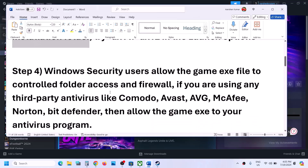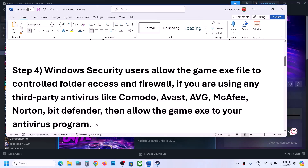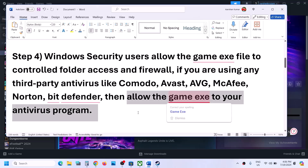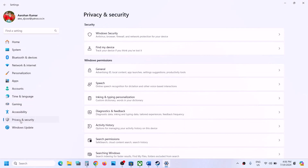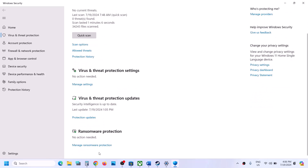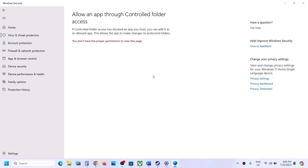The next step is to allow the game EXE file in your antivirus program. If you have any third-party antivirus like Avast, Norton, Bitdefender, AVG, or McAfee, allow the game EXE file in that program. If you're using Windows Security, open Windows Settings, go to Privacy and Security (Windows 11) or Update and Security (Windows 10), click on Windows Security, then click on Virus and Threat Protection. Scroll down to find Manage Ransomware Protection, click it, then click on 'Allow an app through Controlled Folder Access' and click Yes.